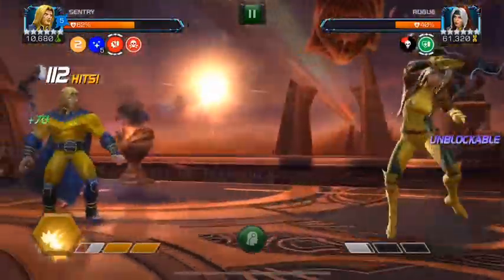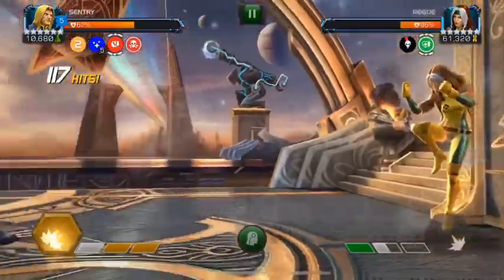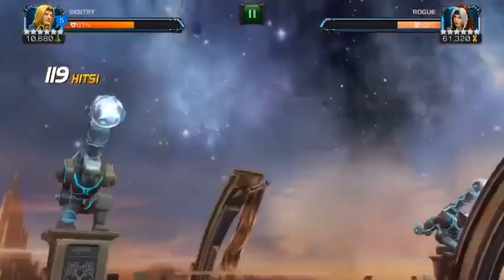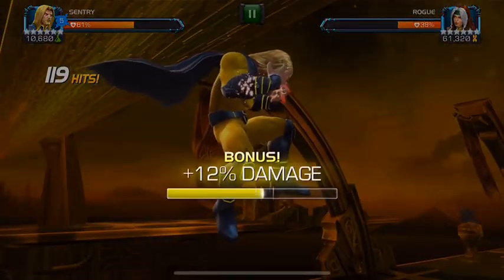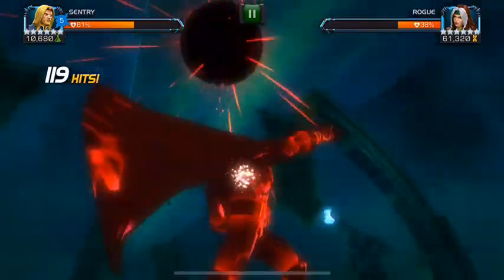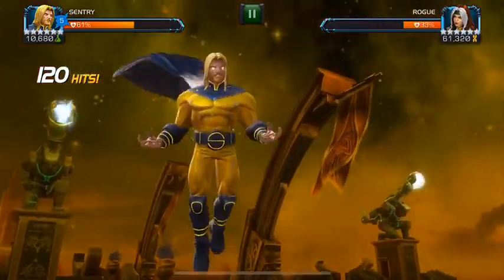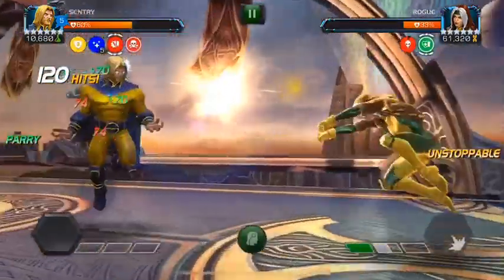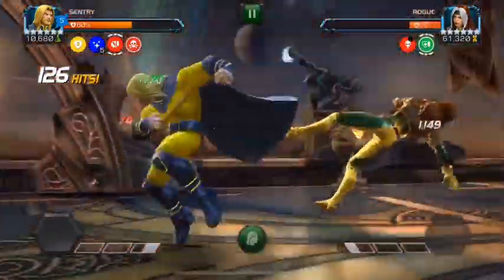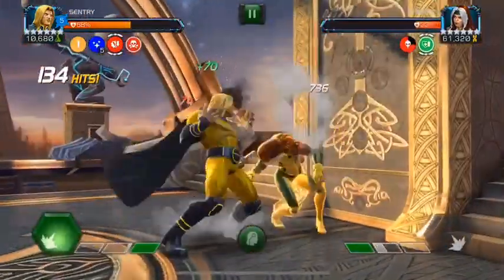So if Void can't get the job done in this case, this is the one matchup where Sentry has the upper hand. If you do not have any other answers to this Rogue, you can use Sentry as an emergency option, so long as you have Void on your team. The fight itself is fairly simple — you just need to make sure you stay aggressive. Obviously you still have that 50% attack penalty, however you're still able to deal a fair amount of damage even with that. You just need Void and Sentry and you have an answer to this Rogue.